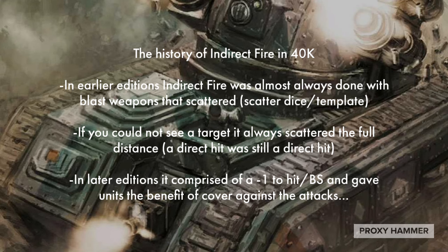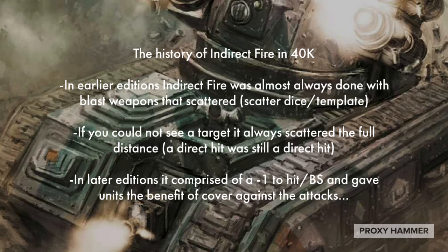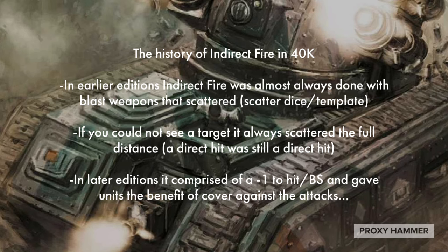In later editions, indirect fire comprised a minus one to hit, or a ballistic skill modifier — again, like in 9th edition — and gave units a benefit of cover against the attacks, or just an additional armor save, which they did at the end of 9th to kind of curb the power of indirect fire. I do think that was a much-needed implement in 9th edition, as people were running a lot of indirect fire weapons and it was getting out of hand.